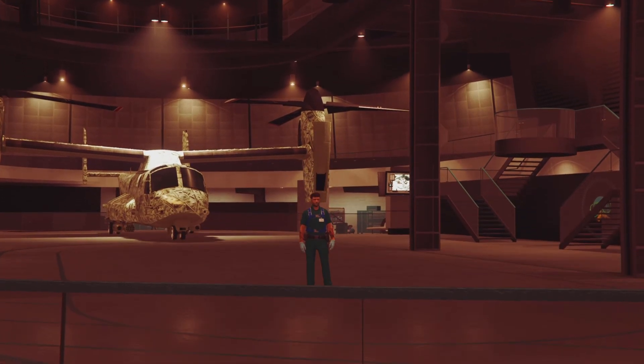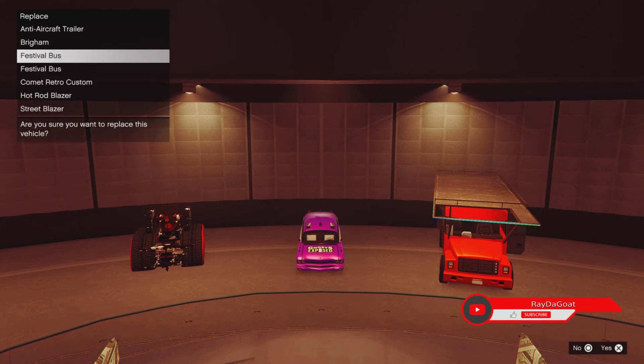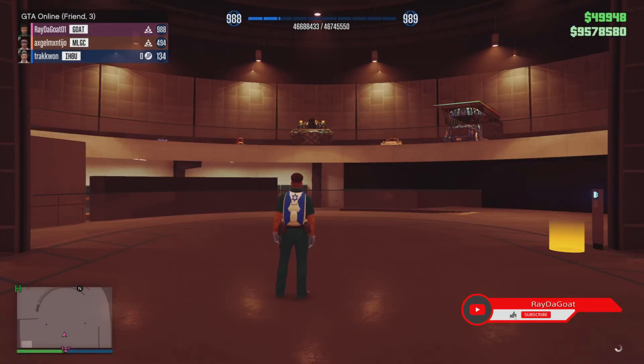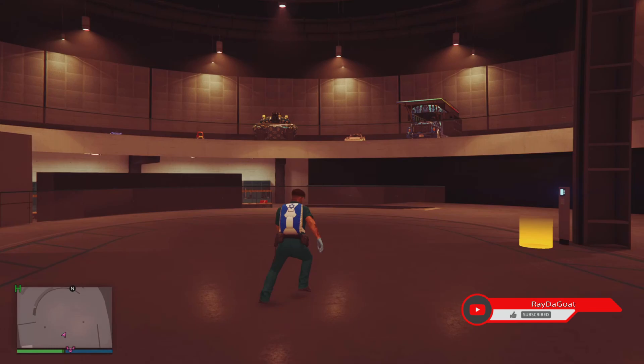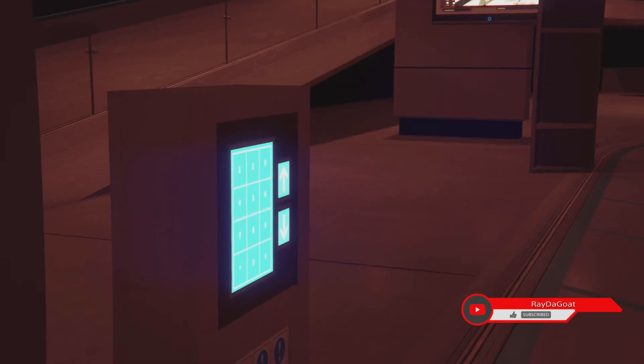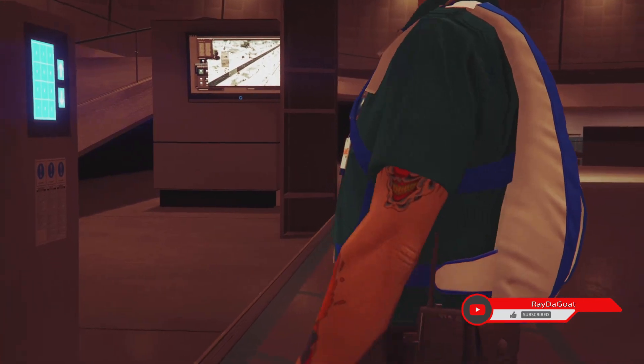Once you're inside your facility, all you need to do is replace it with any vehicle you don't mind losing. I just picked one of my party buses — I'm getting rid of one of my party buses — and there you go, I got the vehicle to myself. Hope you enjoyed today's video, subscribe, drop a like, share this video so others can know. Do this before it gets patched — see you in the next one, peace.